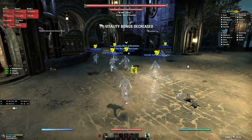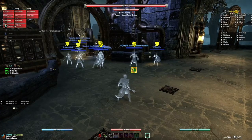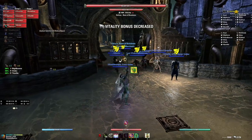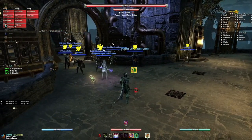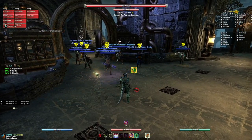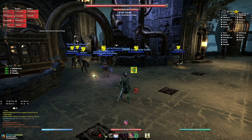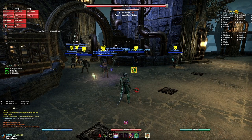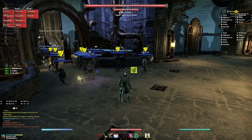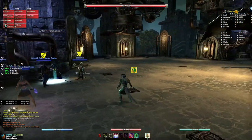Whenever you're going to swap taunt in any kind of content - like in Cloud Rest or Dread Cell Reef - anytime you're going to swap taunt with another tank, you say that you're taunting. That's why you count in - it's just like counting into a pull. It's extremely important. Communication as a tank is really big. You really want to be talking - you don't have to say a lot, just say 'taking taunt, three, two, one' so both tanks are coordinated.